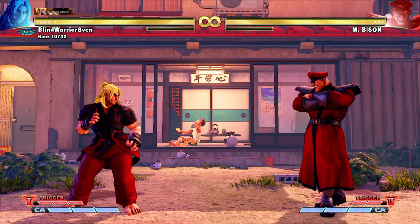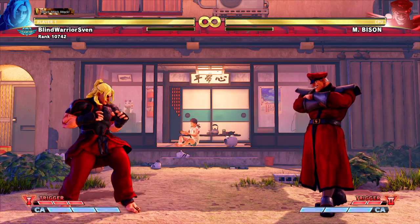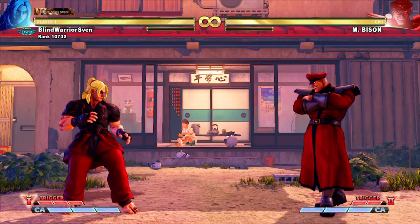Combo 6: the opponent must be in the corner for this combo to work. Go back to Jump Distance or a little bit further. X Air Tatsu, Light Shoryuken, Hard Shoryuken.